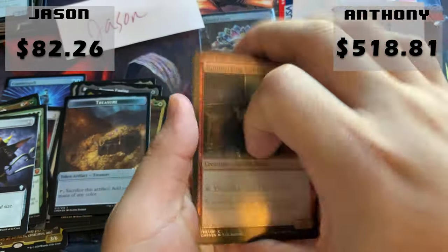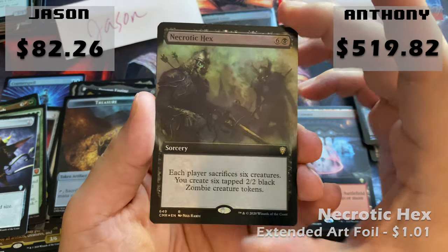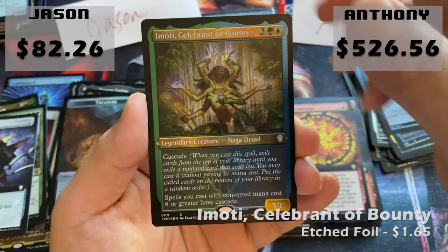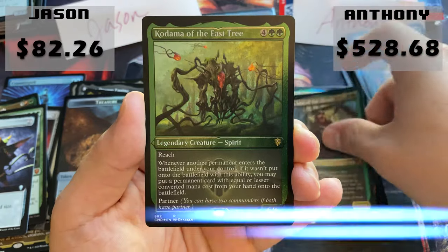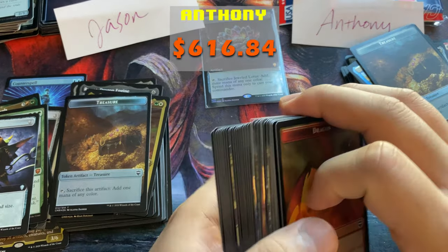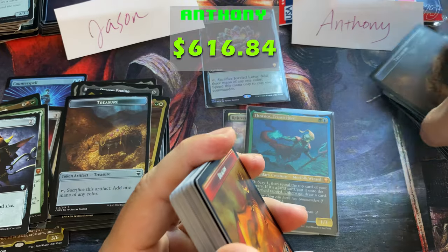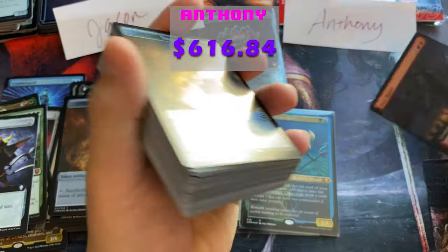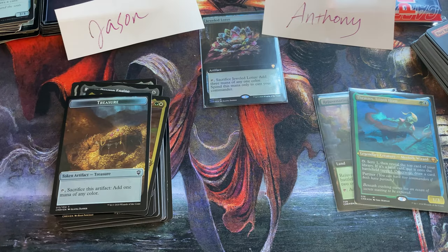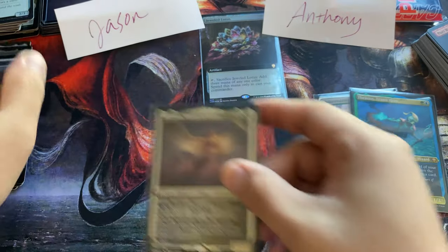So excited! One more pack for Anthony. Anthony, we always pull you the spice. We have a Foil Extended Art Necrotic Hex, Path of Ancestry, Wheel of Misfortune — which is actually worth a decent amount, it's a three-mana wheel — Emoti Rehan Last of the Abzan, Kodama of the East Tree, and the foil token. We know what the result is. I believe this was actually a pretty solid box, but without the Lotus it would not have hit. The mark I'm aiming for is about $250 — if we get about $250 in value I think the box was okay. But this one obviously clearly skyrocketed over it.